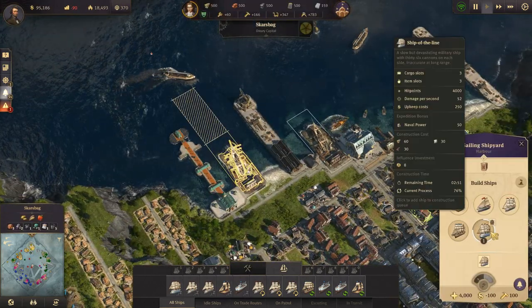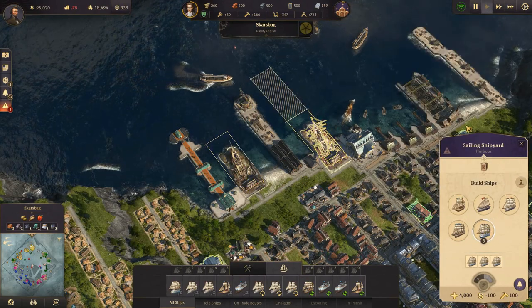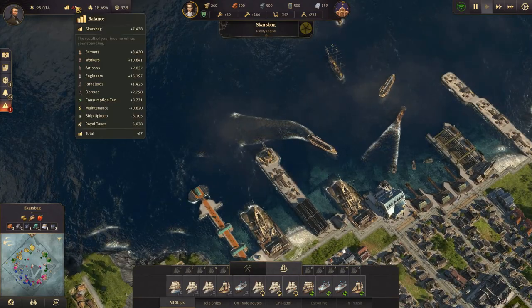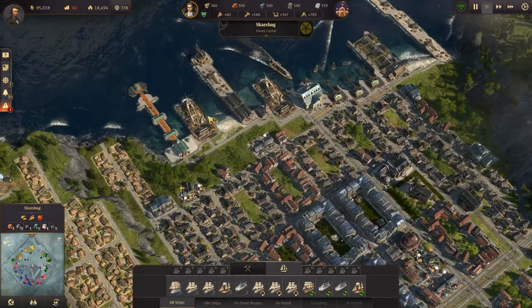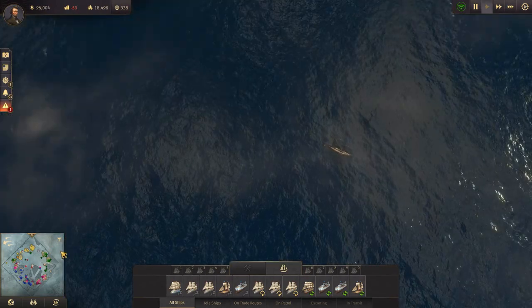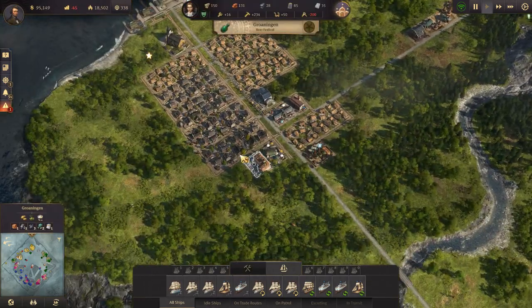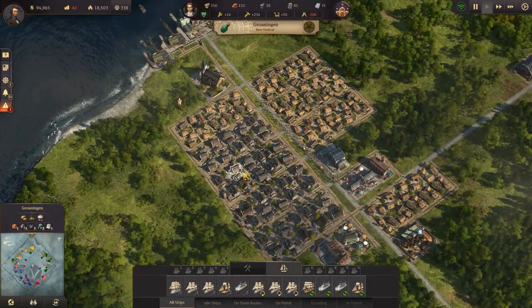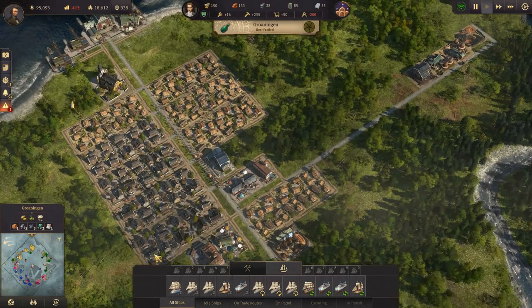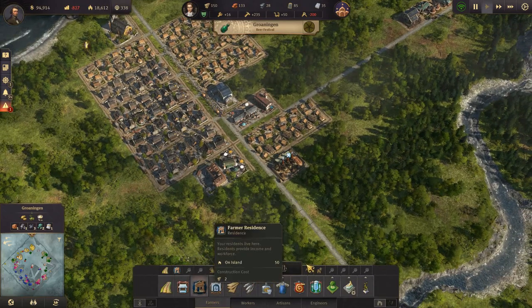We are building more. Do we have any ready already? Nope. We're almost making money now — how did that happen? They still don't need a school.